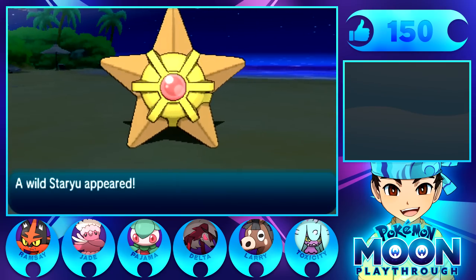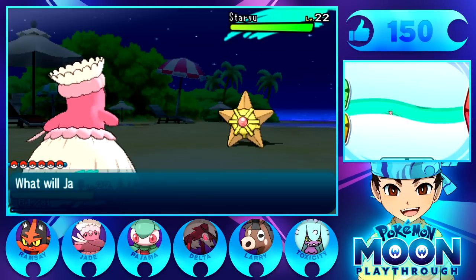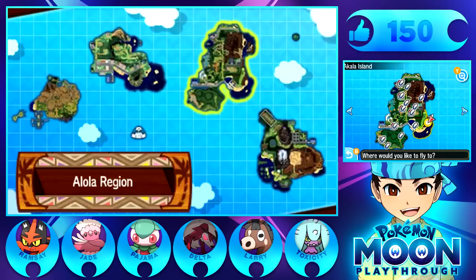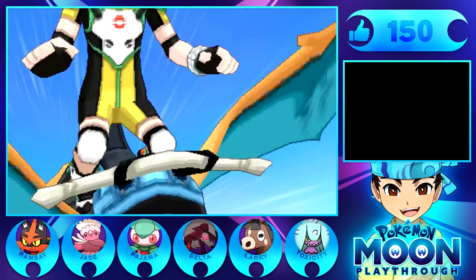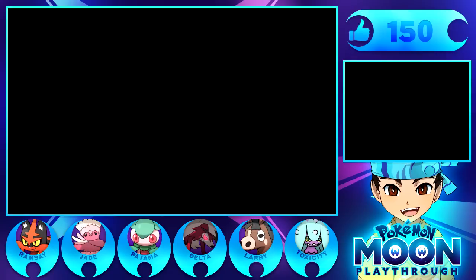There are no more spots left. Do we just fly back and will the spots reset or something? I'm going to try going to the hotel now. I'm going to walk inside and see if that will let me re-encounter Sandygast. I haven't even encountered Sandygast yet - it's just Staryu. I don't even understand why they're just chilling there.